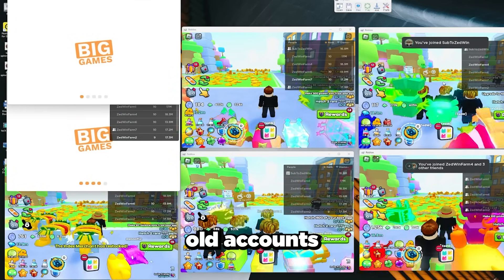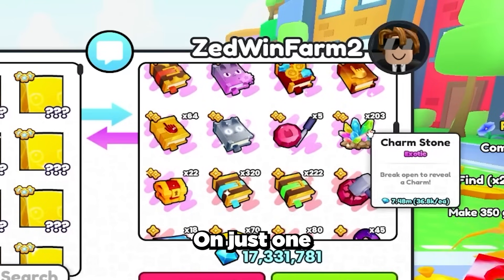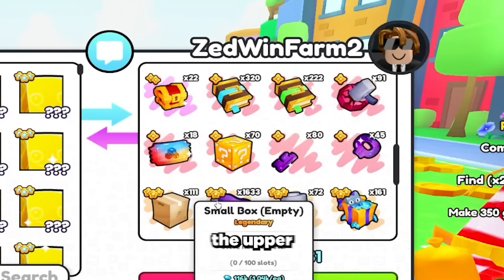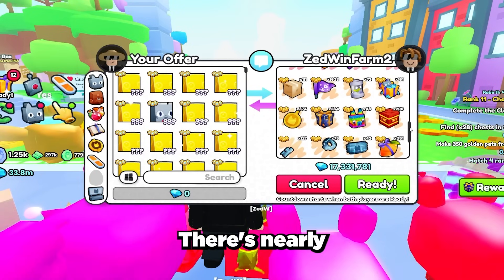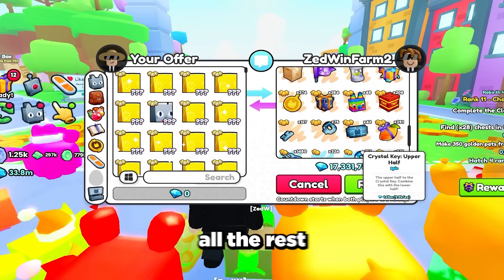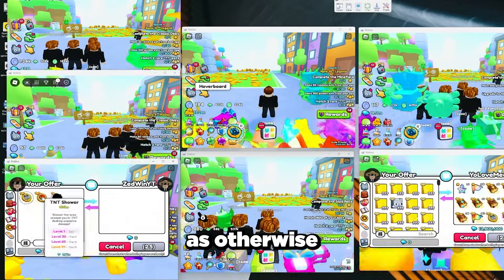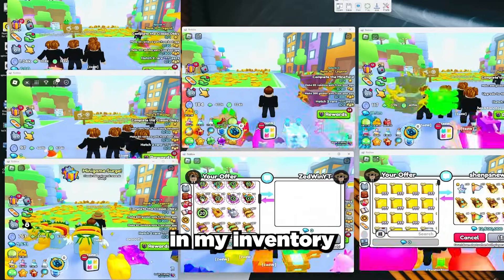Now let's get all my alt accounts in one server and trade all the items. On just one of the accounts we got over 200 charm stones worth 7 million gems and 6 million gems worth of just the upper half of tech keys — nearly 100 million gems worth of items on that one account alone. I'm only going to be trading the valuable items, as otherwise I'd have over half a million level 1 enchants and potions in my inventory.